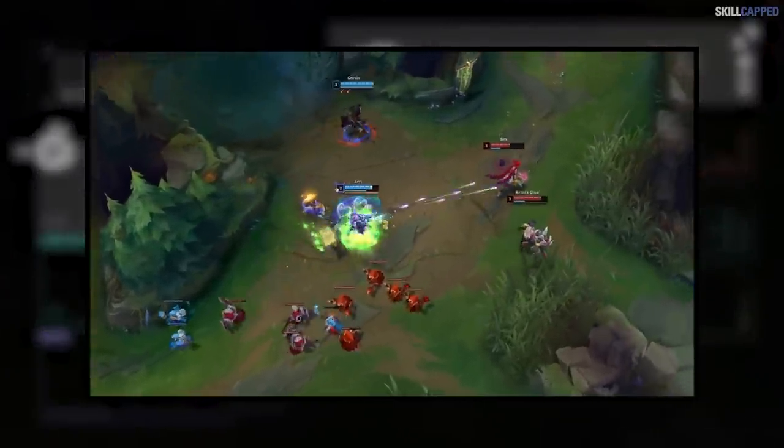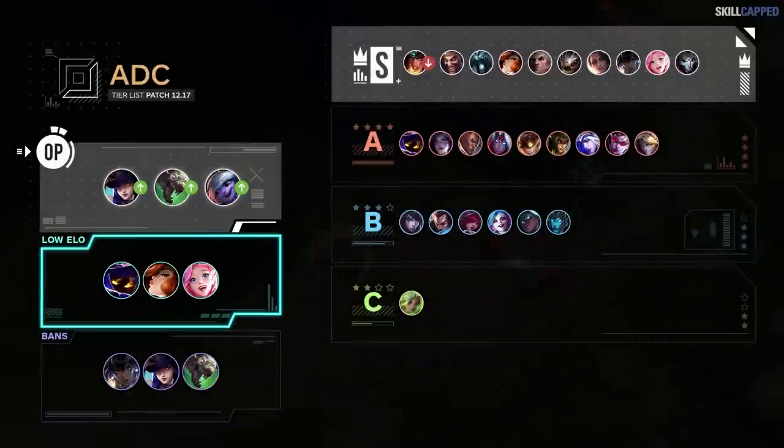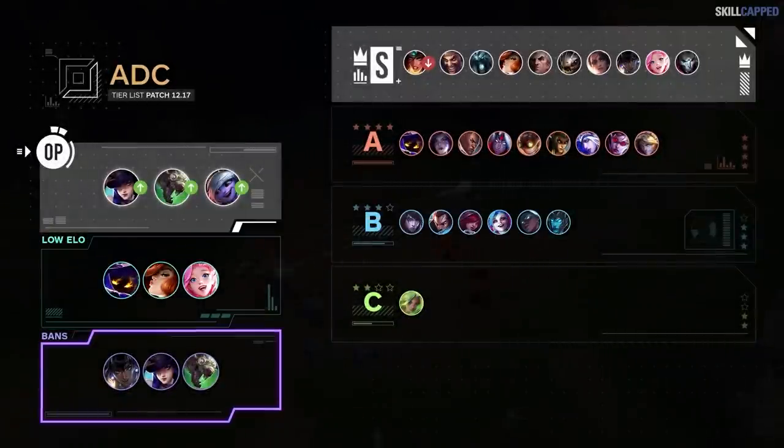Zeri is really the only garbage solo queue pick now due to her recent nerfs from 12.16. Best low elo bot lane carries of the patch are Veigar, Miss Fortune and Seraphine. Nilah, Caitlyn and Twitch are all good value bans.